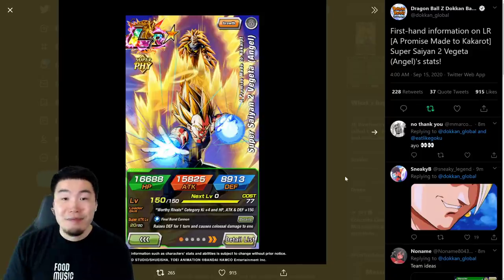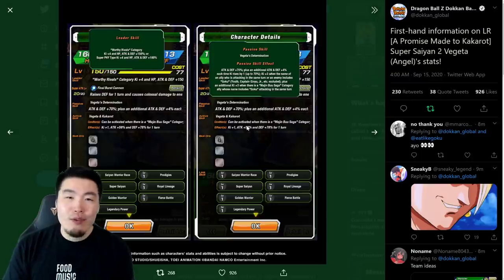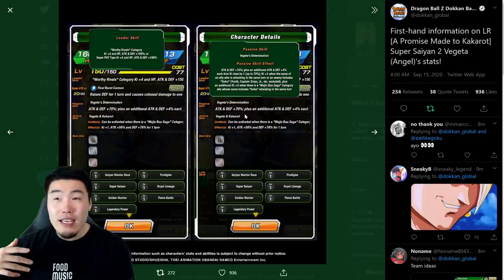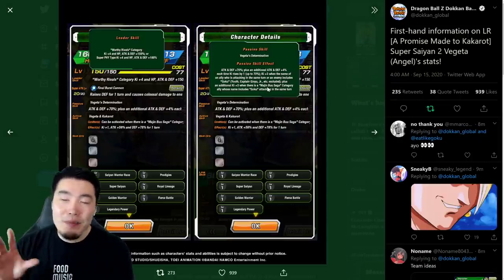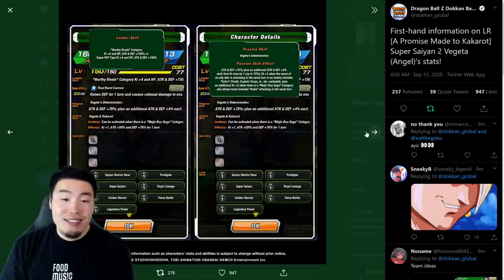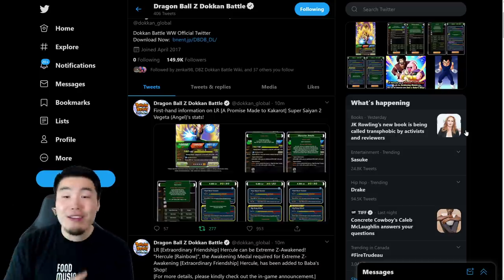So that is all the details for this Vegeta right here. And honestly, he is going to be amazing — really freaking busted. The numbers are going to be absolutely off the charts for damage and defense. But of course, you'll only really get the most out of him if you are running a Majin Buu Saga Goku. So you'll probably want to run him with the LR Vegito or the Goku and Vegeta from part one of the celebration, or the INT LR Vegito, or any other Goku in Majin Buu Saga. But you have to specifically bring a Majin Buu Saga category Goku to really make use of this card. If you have that condition fulfilled, then he's going to be really freaking busted.